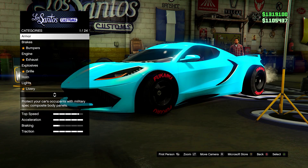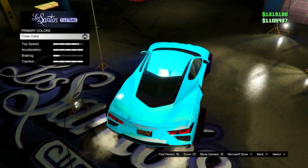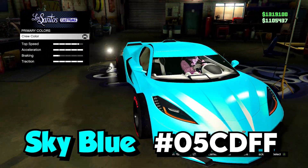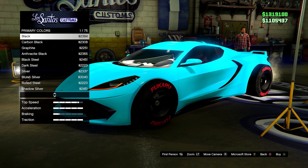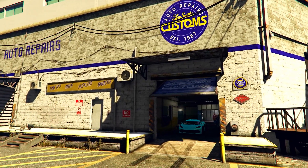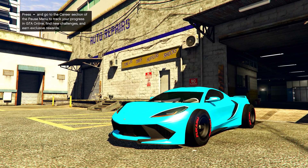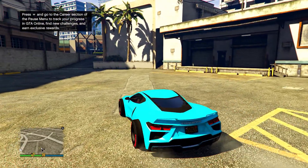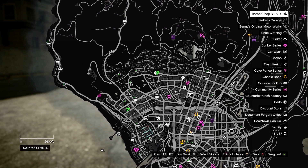Next up we have this bright blue color, probably one of my favorite blues in the game if not my absolute favorite. I'll put the hex code on screen now. I do have an ice white pearlescent on this, which adds a nice shine, but you don't have to use one. You can also combine this with the chrome color to make a really nice shiny blue chrome if you wanted. Here it is outside — standard.